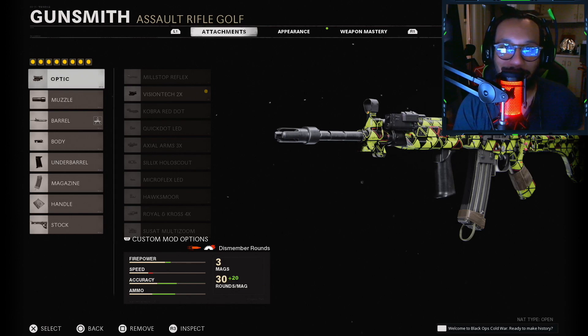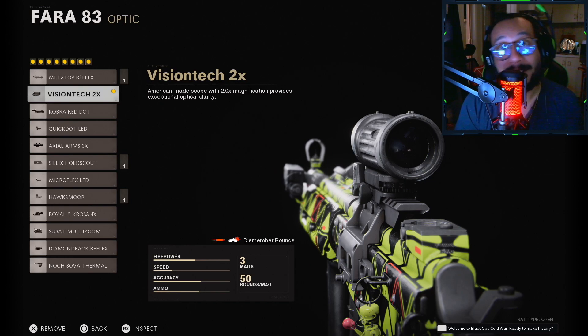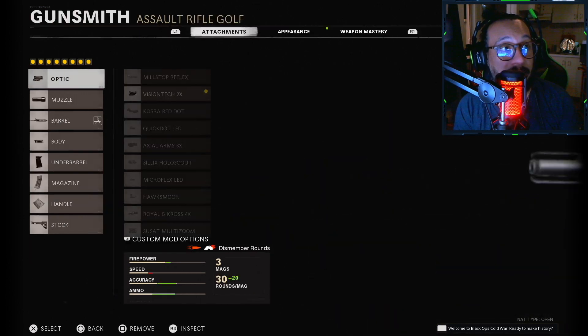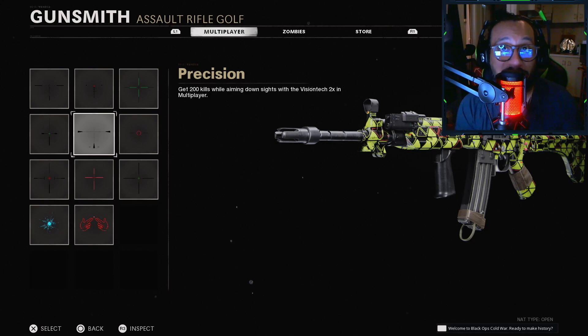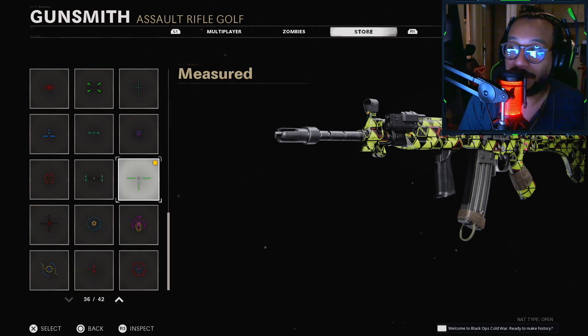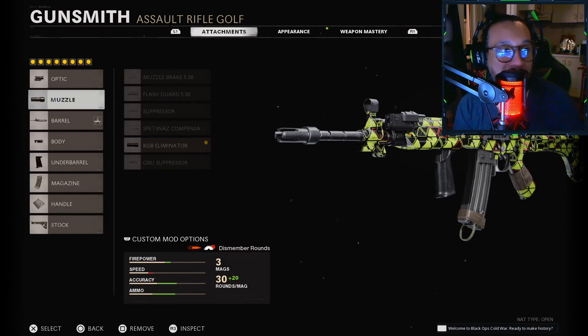First up on the optic, you want to rock the Vision Tech two times. It's all preference at the end of the day — whatever optic you want to use is fine. I like the two times, and if you're rocking the two times I'd recommend the Precision reticle. I'm actually using the Measured reticle from the Short Tempered bundle, but this is my favorite reticle and I put it on all my optics.